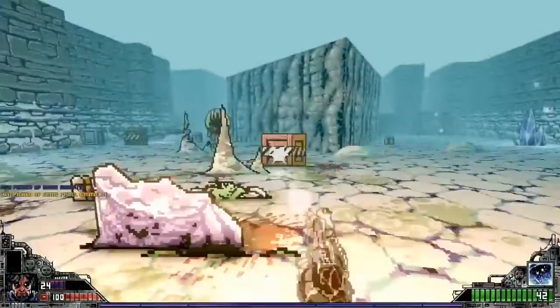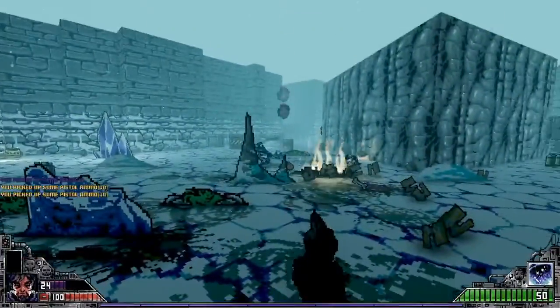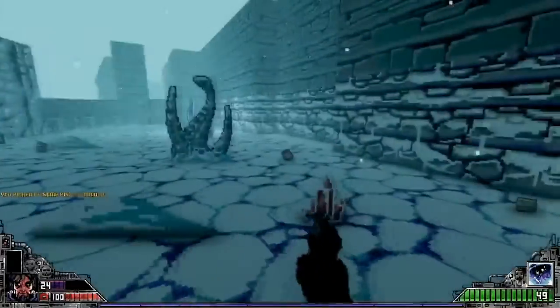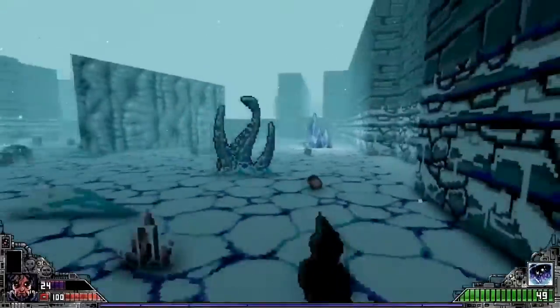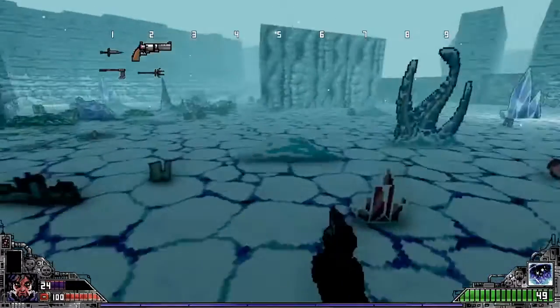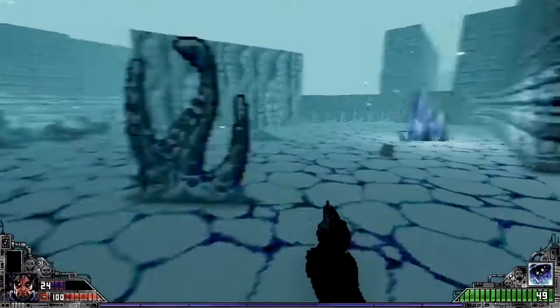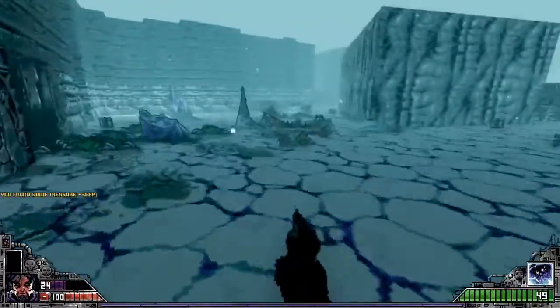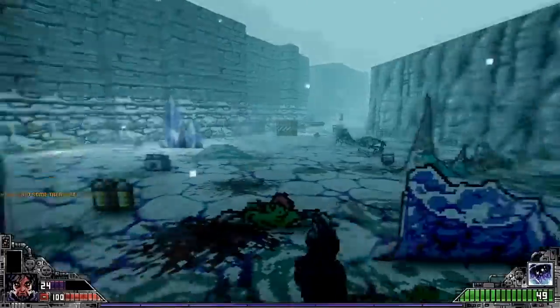What do we got? Is that like a treasure chest? Oh, okay — an explosive chest. That's something we got to be a little bit more careful about. It didn't look like we picked up anything. I must have been picking up some ammo or something because I saw the screen flash there. So we can pick up ammo, some magic.